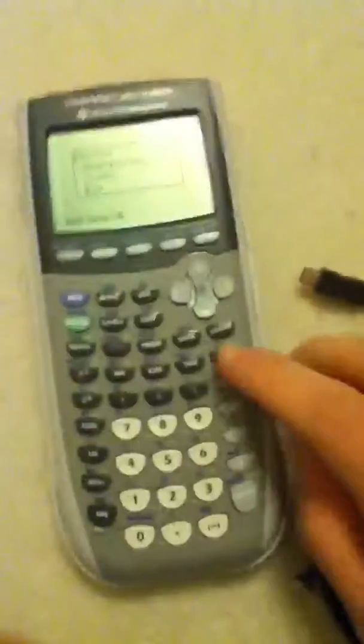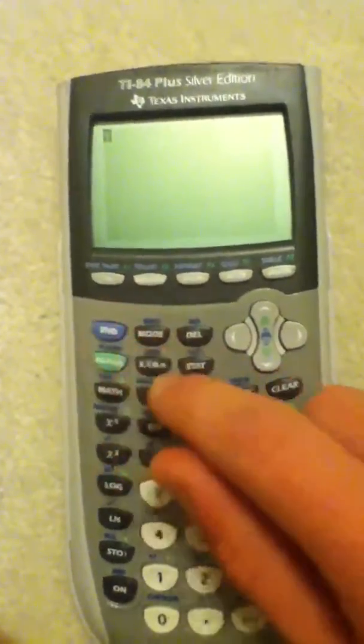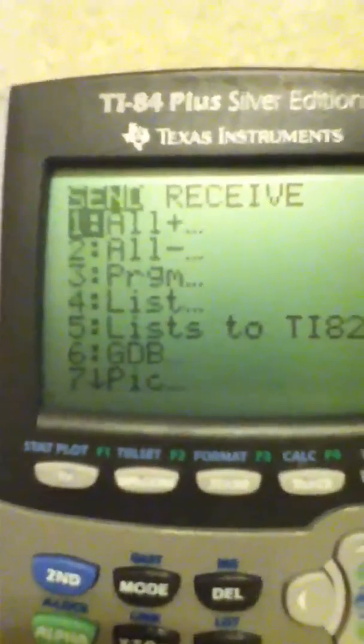So these are some fun games. Now, to get these games, you will have to use your computer — USB — and this cable connects right in the top to here. Or, if someone has games in Mirage OS, there will be cables with two of these to connect the calculators. And to do that, you go to your second link, and that will send it. And you just go to receive, and you'll wait to receive it.